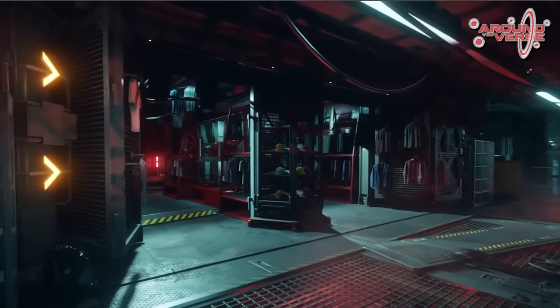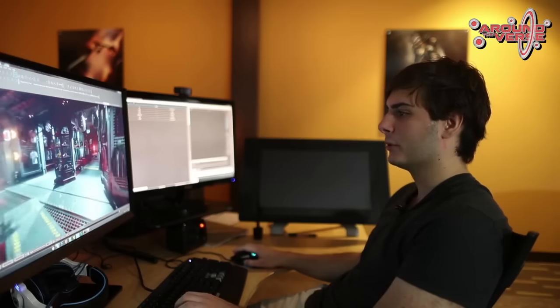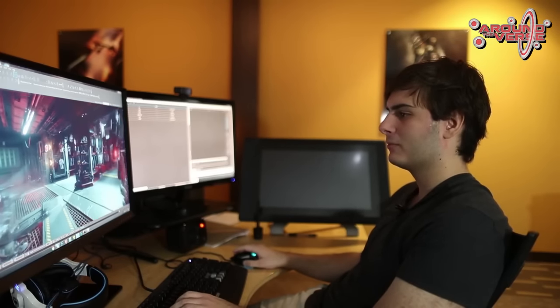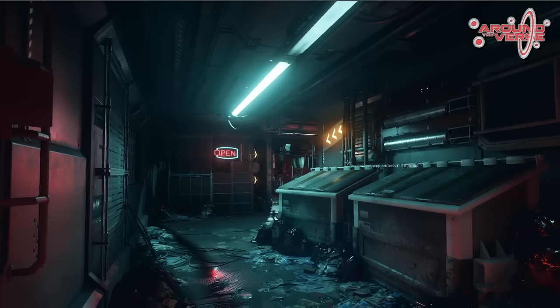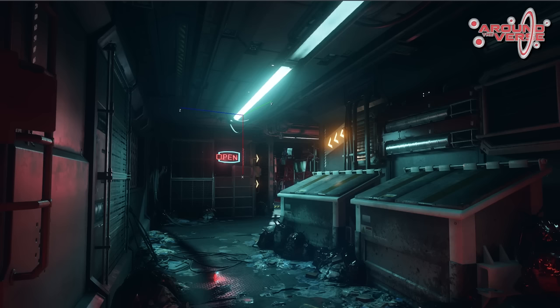Another thing that we focused on was integrating the shops a little bit more into the environment. So there isn't like a single door that you go into to enter a shop. You can kind of just come down this alley and see all the clothing just hanging there that you can try on and purchase. One of the really interesting things we've been working on is coupling the light entities with the actual light fixtures themselves.